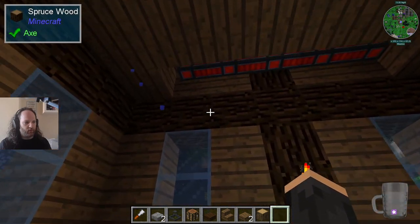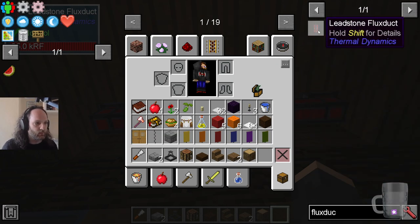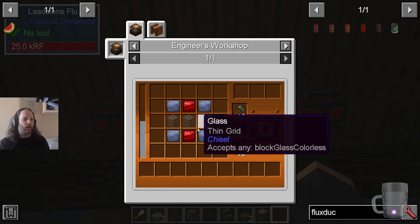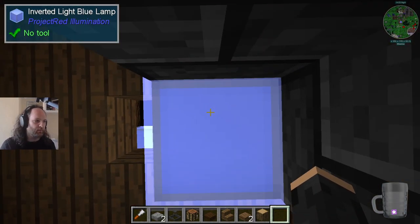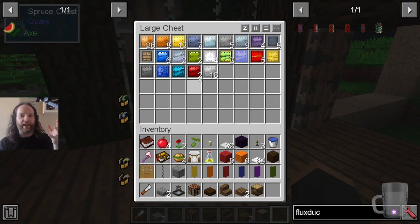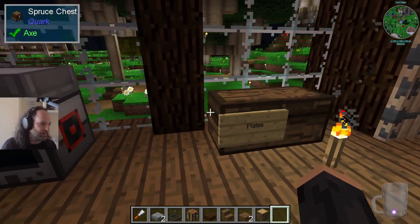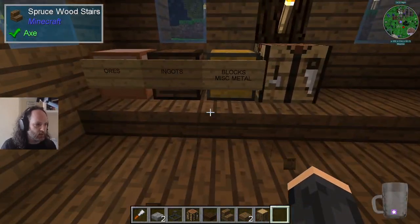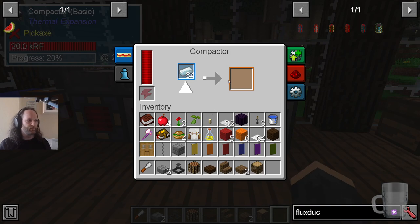Here's our cabling underneath — the flux ducts, which are fairly easy to make. When we first started I was looking at the recipes going 'what?' but we're beyond that now. We already have an engineer's workshop, we already have these hammers and things being made. We're not automating those things yet. These are also fairly easy to make now, which is another improvement. Very early on, to make plates you had to use two ingots and a hammer to make one plate — now it's one ingot per plate in this compactor, so it's twice as efficient.